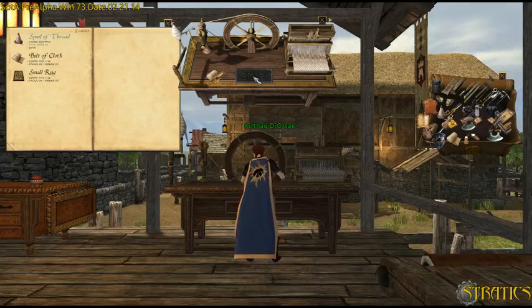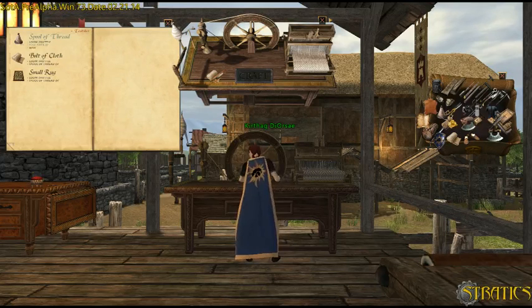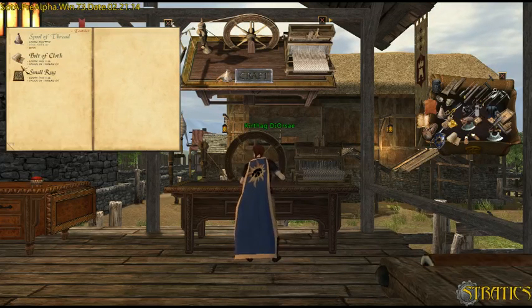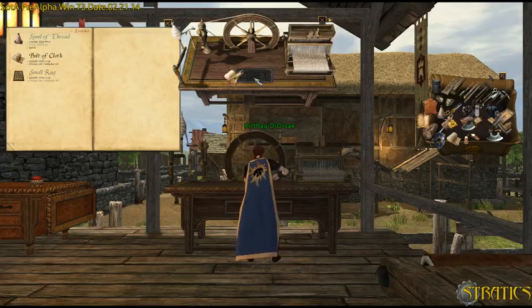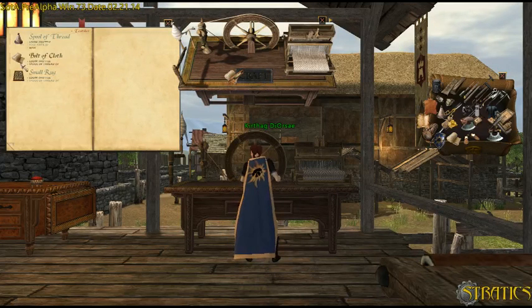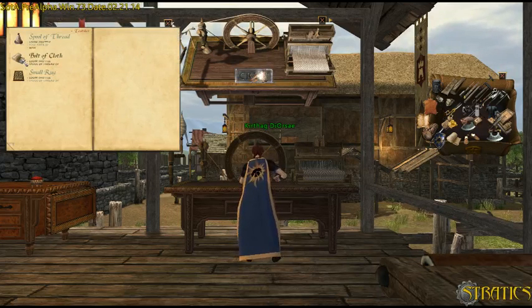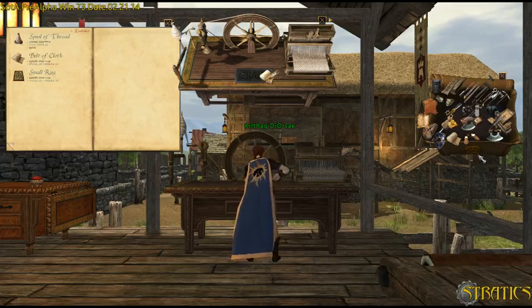I can very faintly hear — let me see if I can turn that up a little bit more. You can hear the sheep. There we go. That's the spinning wheel and the creaking of the wood. Immersion time, folks — here we go. I hear a cow lowing off to the right of me. I used up all my thread. I didn't want to do that. Oh well.